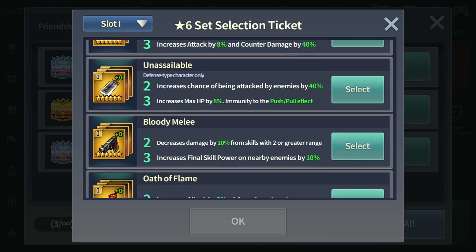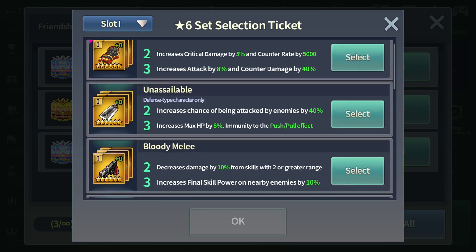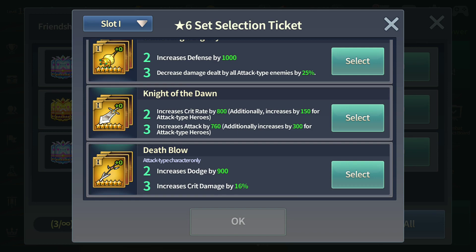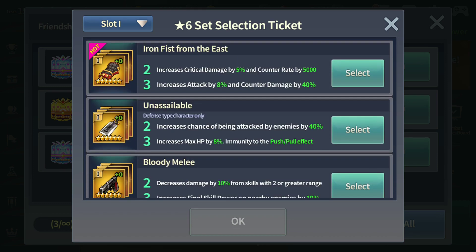You don't need Unassailable, you don't need Bloody Melee, Oath of Flame, or Kingdom's Tailor. To be honest, I don't think you need any of these sets to clear TOD this month — none of them are crucial. Iron Fist from the East and Unassailable will make your job a lot easier and your TOD run much smoother, but you don't really need them. I don't have either Iron Fist or Unassailable, and I made it through this month and last month.